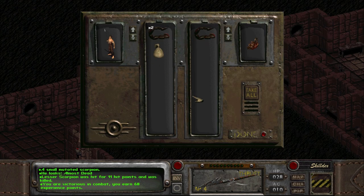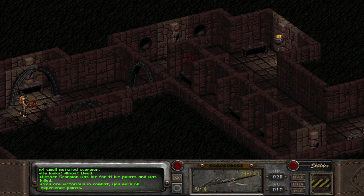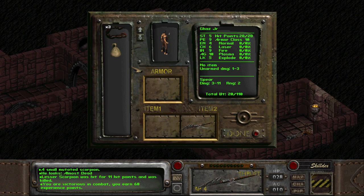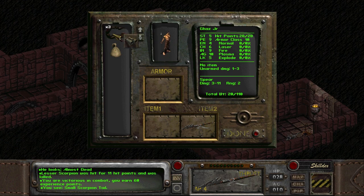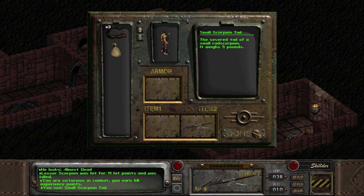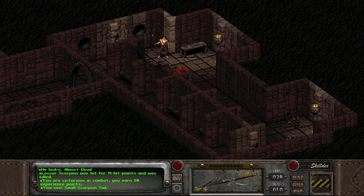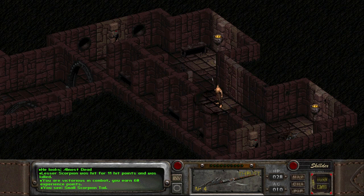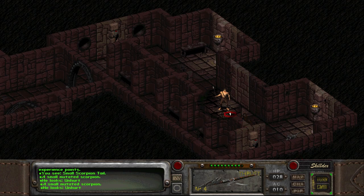Take all the scorpion tails, because we can trade them. The scorpion tail weighs 5 pounds — I'm not sure if the mod changed the weight on those, or if there was a difference between when the guidebook came out and the final release. The guidebook says those tails weigh 20 pounds apiece. With the trait where I lose carrying capacity, it's a little bit of a risk.